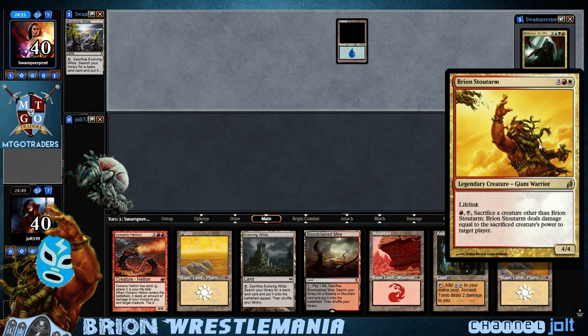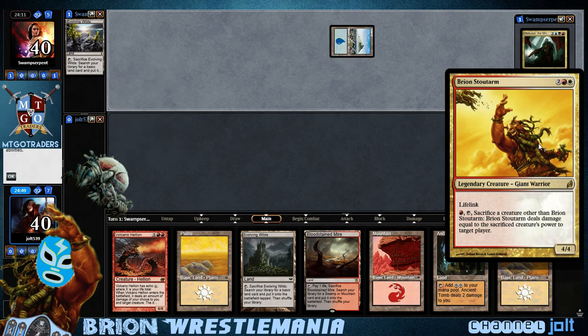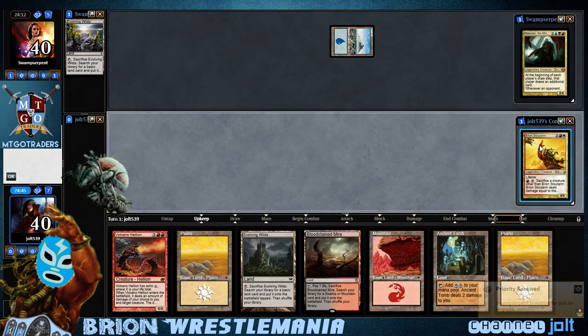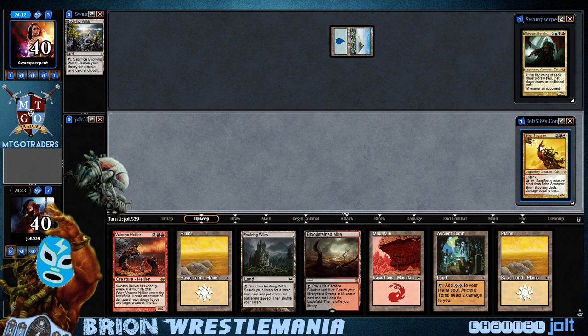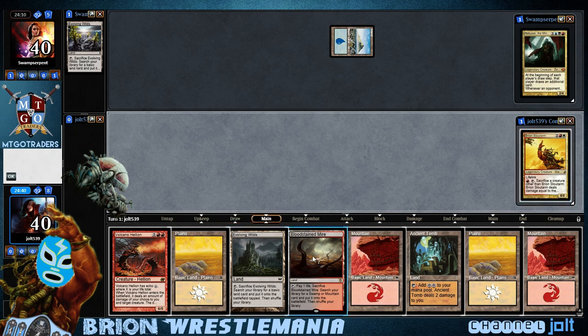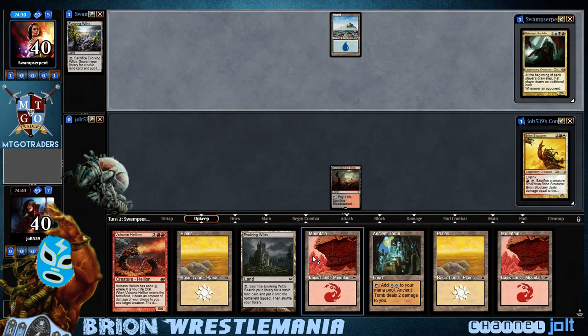So we're playing Brion Stoutarm. He has lifelink. For red, sacrifice a creature other than Brion — Brion deals damage equal to the sacrificed creature's power to target player. Just imagine Brion picking up a creature and spinning and throwing them at our opponent — that's how I always think of it. Our opponent got an island, so let's go Bloodstained Mire and pass the turn. Playing against Nekusar!